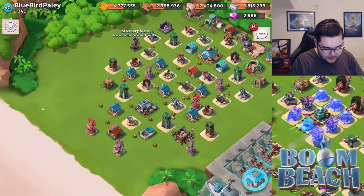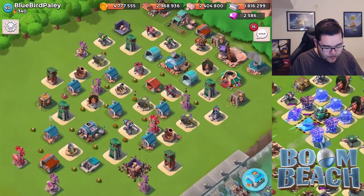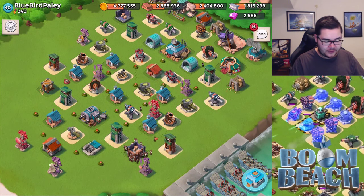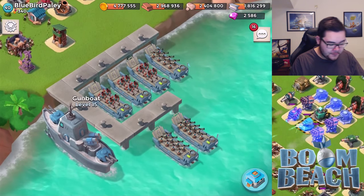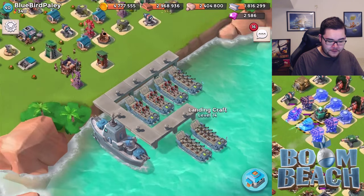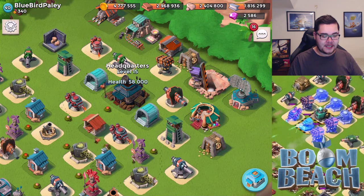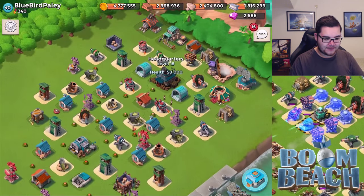You don't have a gunboat masterpiece — definitely get that if you get the chance. Looking at offense: landing crafts are at 15 and 13. Upgrade those to 14 if you can. But the priority is headquarters level 16 — get that landing craft, get it up to par, and then level up the rest at the same time.